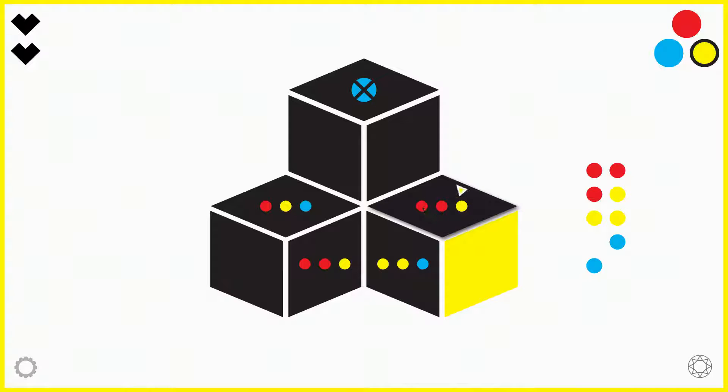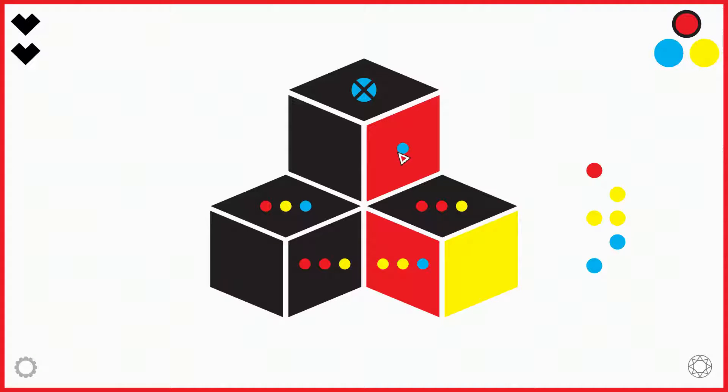Now I can complete this clue already. I have one yellow neighbor here and I need two more red neighbors. I can only go here and here. Now I only have one red tile left for the puzzle, but I have two more clues that require a red neighbor. Looking at this one, one red neighbor is already here. So this tile needs one more red neighbor and this tile needs one more red neighbor. The red tile can only be a joint neighbor to these two tiles, and the only joint neighbor is this one.